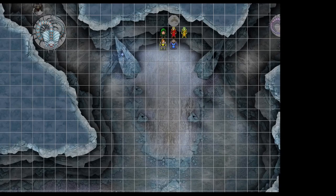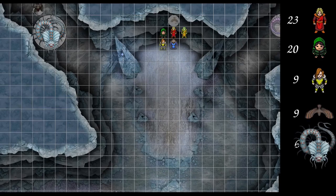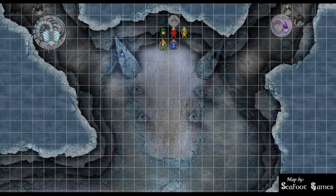23 on the wizard. 20 for the rogue. 9 for the fighter. 9 for the monsters. 6 for the Remoraz. 6 for the cleric. Azure Wolf, kick us off. So I'm going to touch Blind Oracle here and give them fly along with myself.